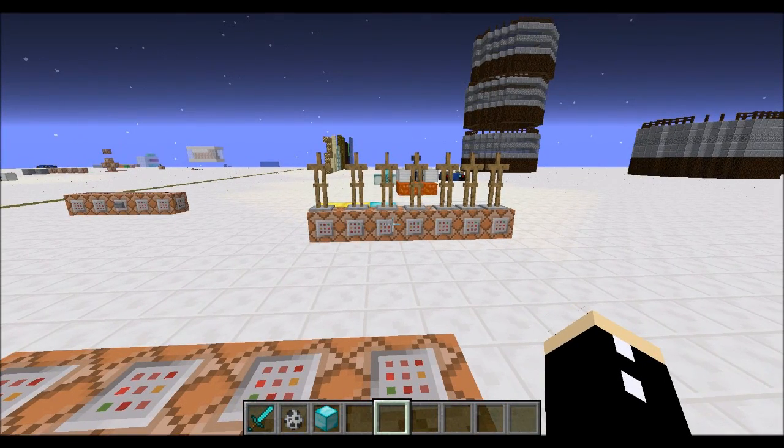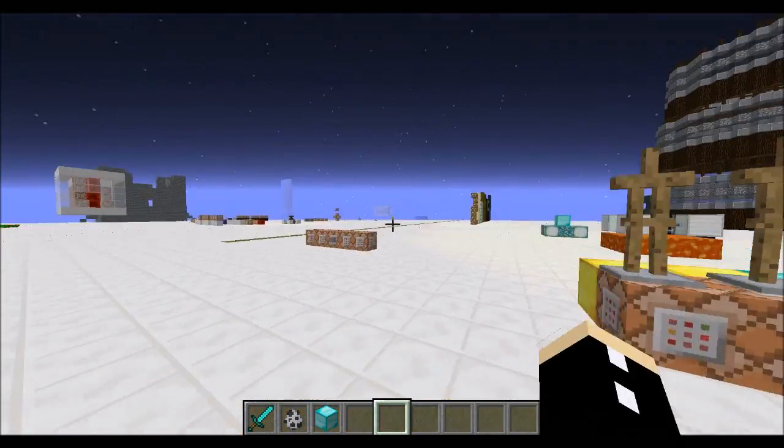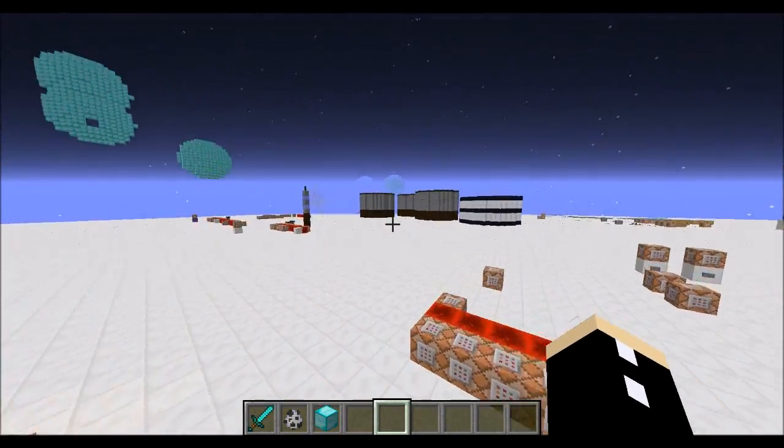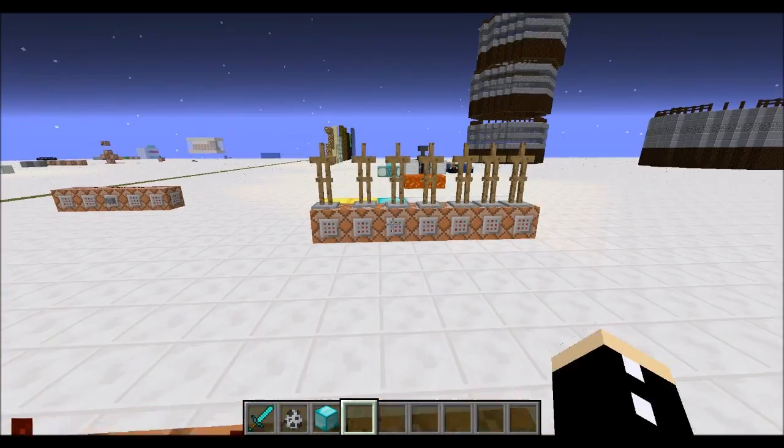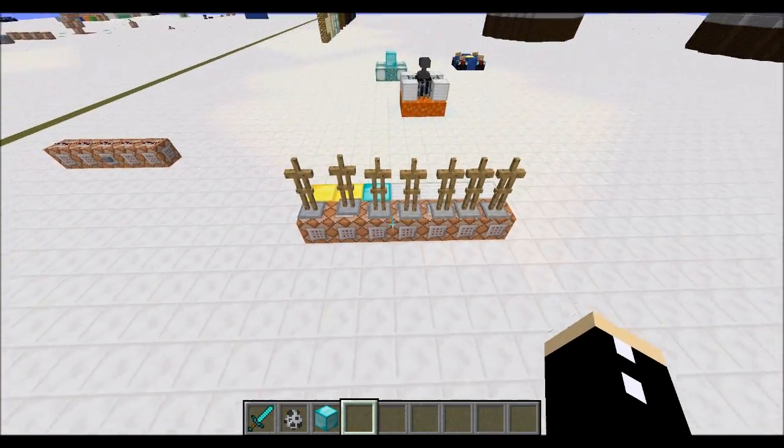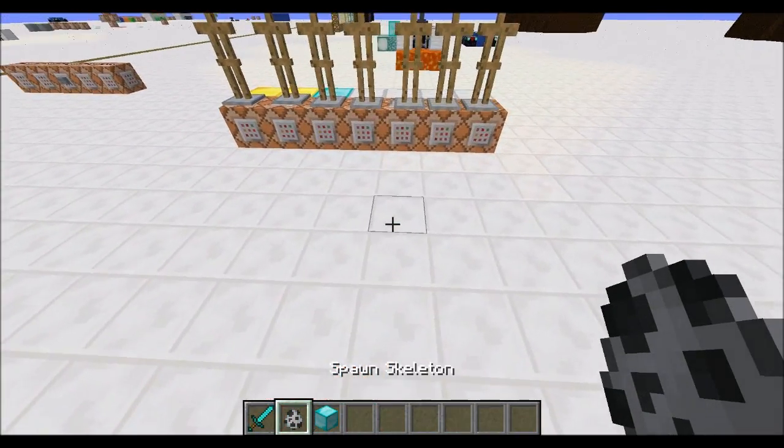Hello everyone, welcome to another episode of Concepts, the show where we discuss things that will be useful for your one-command creations. So what do I have here? This is a randomizer. I will explain right now.